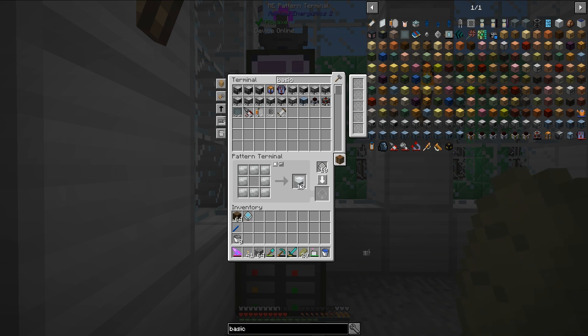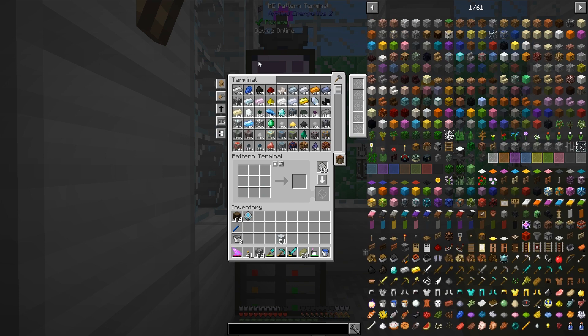Let's grab a bunch of these casings. I also have a bunch of the plates pre-made because I knew I would be needing a bunch of them for this episode. Now that I have a bunch of machine casings, let's see what machines we can make.